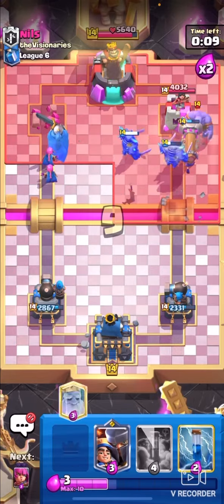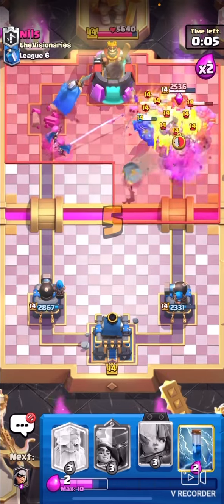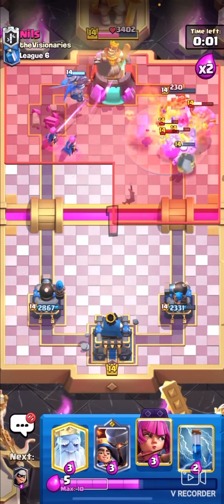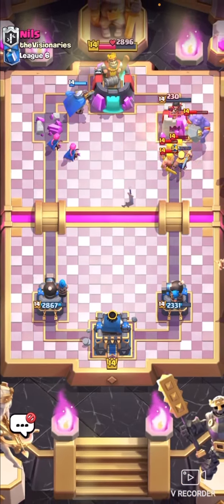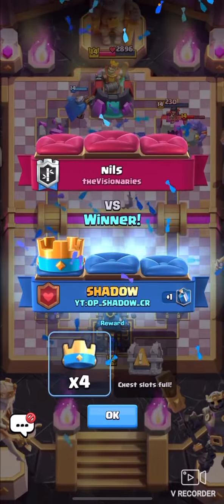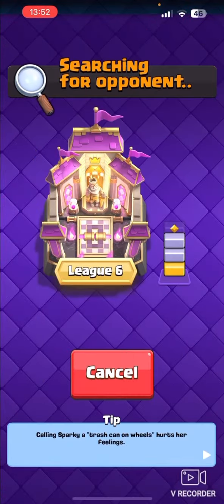We have Battle Ram coming in so we're gonna barb that. He's back to Bowler - that's fine. That's going to be a pretty nice win against Giant Graveyard. That guy just went too aggressive at the wrong spot and I punished him and got his tower. That's generally how you want to play against it - just play passive, wait for them to go in, kill it quite easily with your nice cards, and then just get a counter push to win the game.